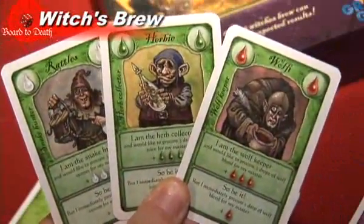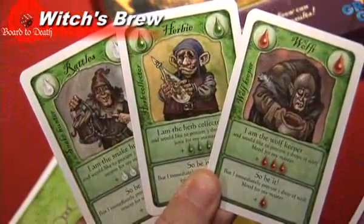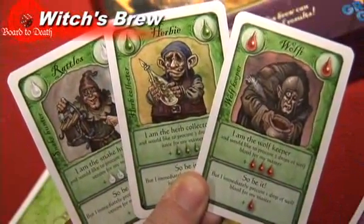Three of the cards are green. These green cards are used to gain ingredients. They are the Wolf Keeper, the Snake Hunter, and the Herb Collector.